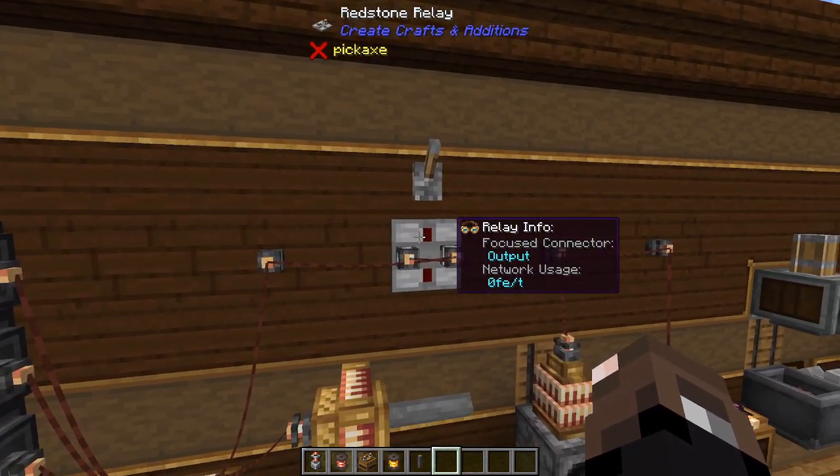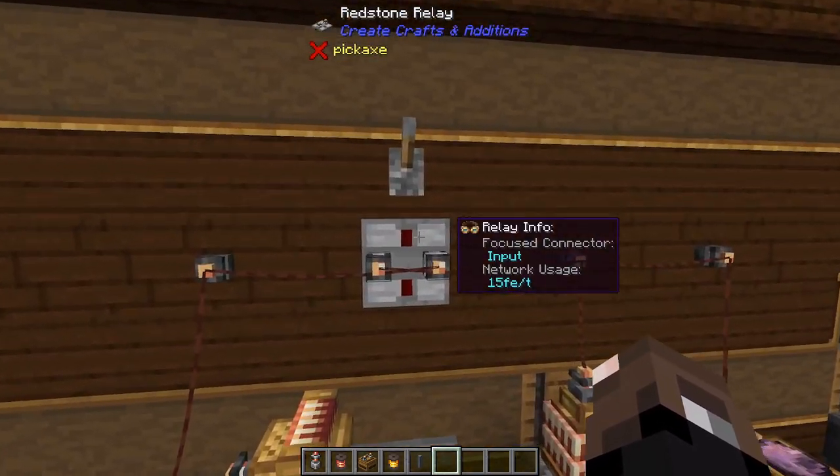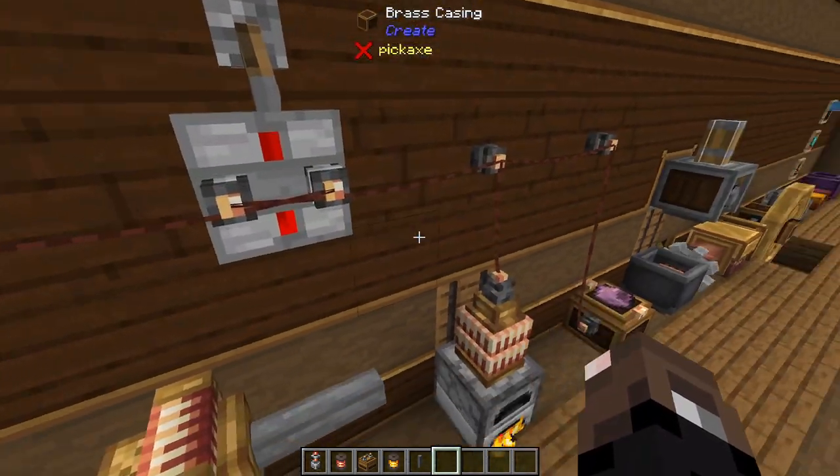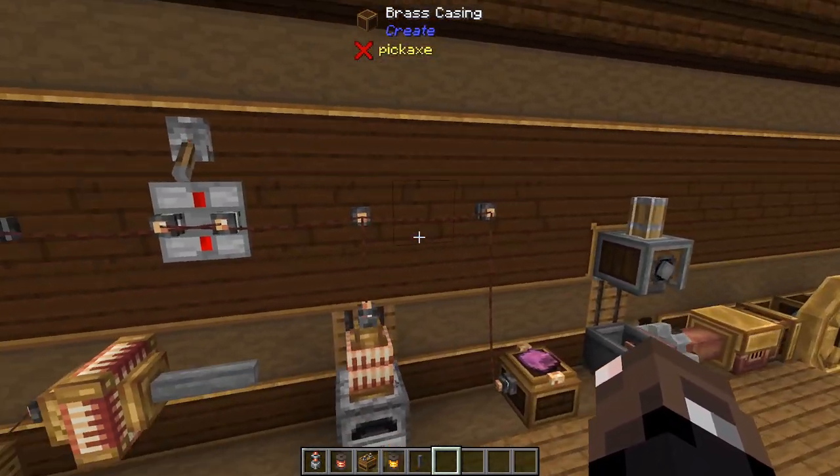The next item I'm going to go over is the relay. The whole purpose of the relay is that you can turn on and off your electrical signal — without a redstone signal it's off, and then you can flip a lever to turn it on so that power can go through.